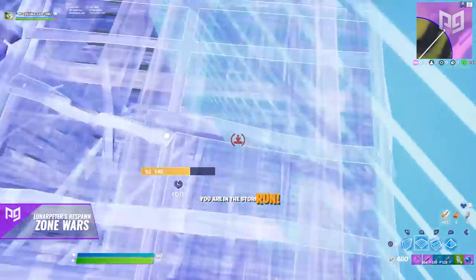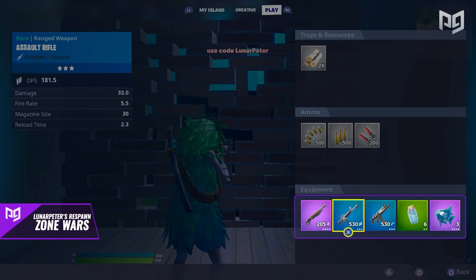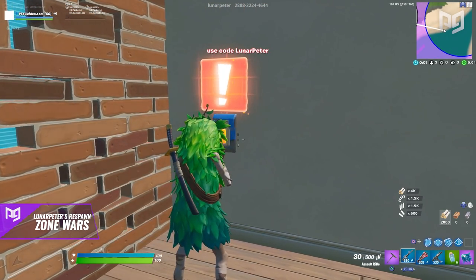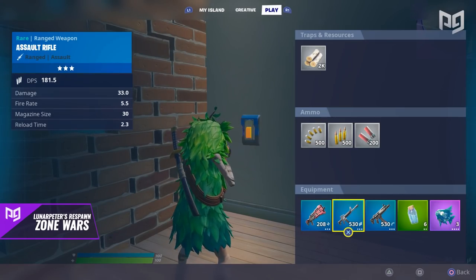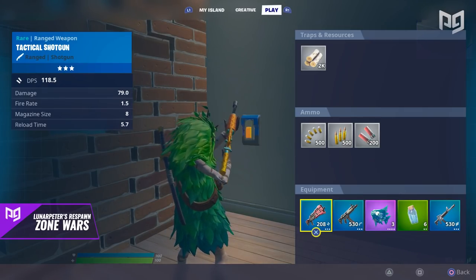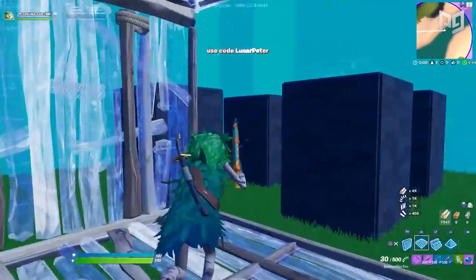That's about 12 minutes per round. In terms of loadouts, everyone gets a blue rifle, a purple pump, a blue SMG, three slurp fish, and six minis — and an optional blue tac shotty if you'd prefer that instead, just press the button in your spawn room. You keep your exact loadout whenever you die; the slurp fish and minis don't replenish, it's just whatever you've got remaining. So think twice before mindlessly using them all in one life.